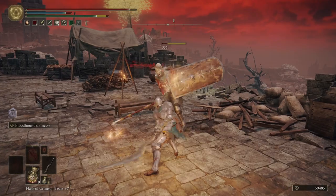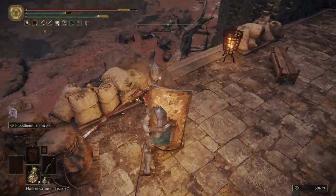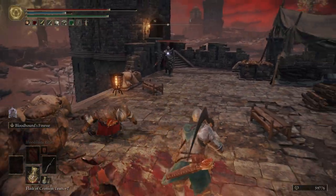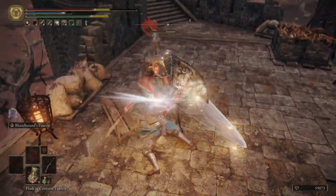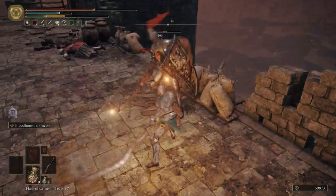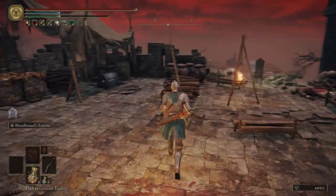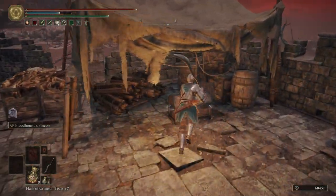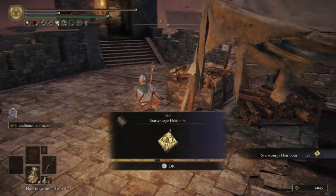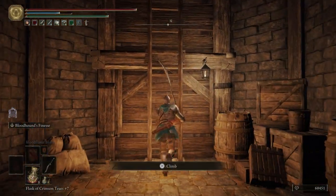Up here we've got two guys with some shields, and then we've got a tougher knight. Go ahead and drink a flask. Open up this chest and get ourselves the Star Scourge Heirloom — that will boost your Strength for all you strength builds.